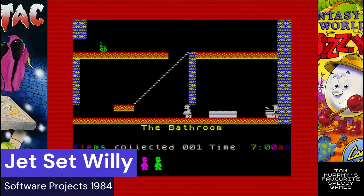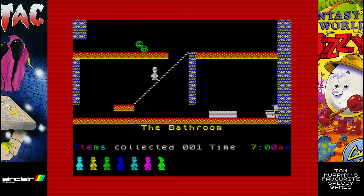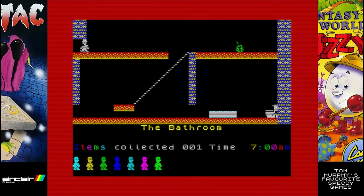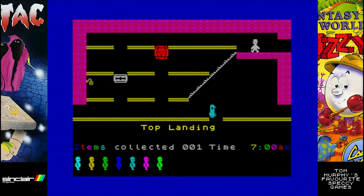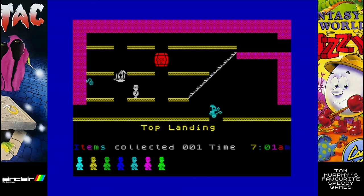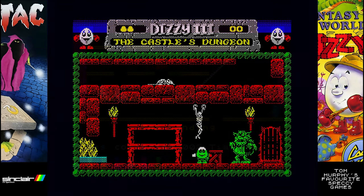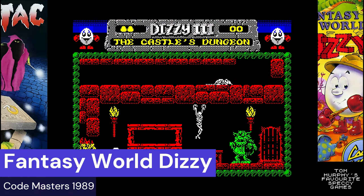If there's one game Tom keeps mentioning to me when it comes to the ZX Spectrum, it's this one — Jet Set Willy. Released in 1984 and published by Software Projects. Jet Set Willy is the follow-up to Manic Miner. But this time you've got a lavish mansion — unfortunately you need to tidy it up before the housekeeper will let you sleep. Another absolute classic on the ZX Spectrum.